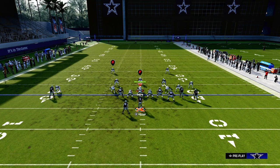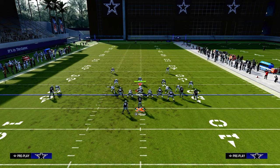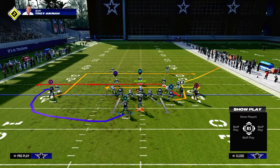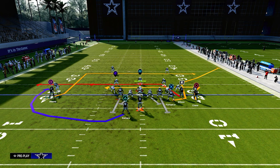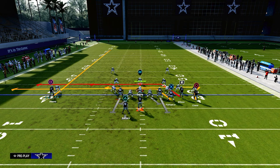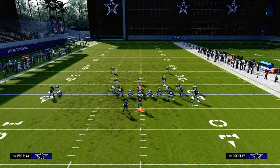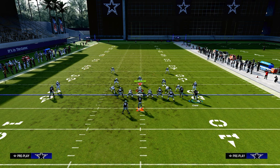We're going to talk about how this play does a good job of beating man-to-man. For setup, we want to run this with our bunch to the short side of the field. We're going to streak our solo wide receiver, block our running back for extra protection, drag our tight end, and use Slot Apprentice or Hot Route Master to post the slot receiver.